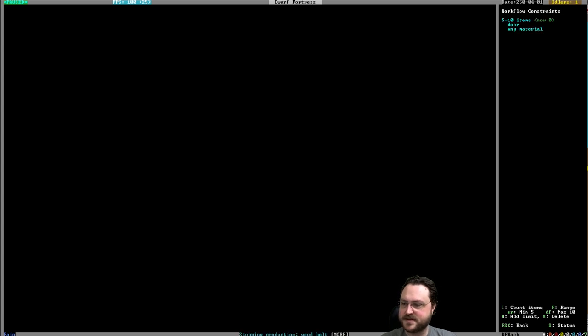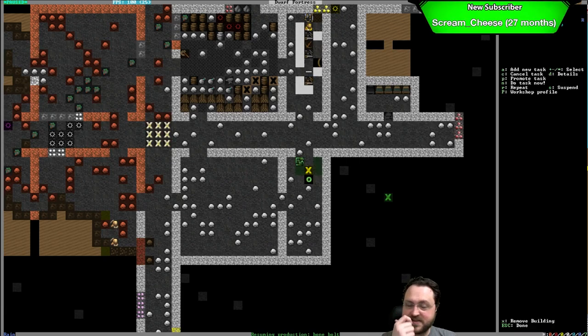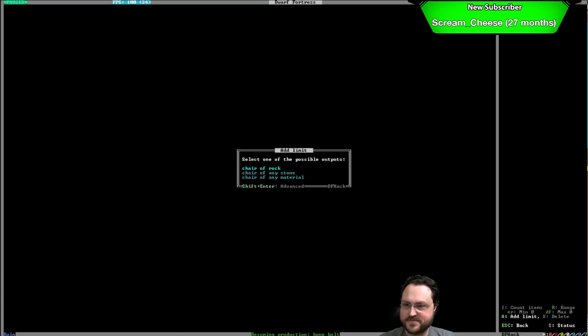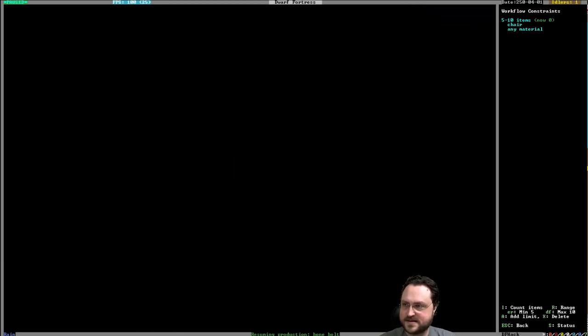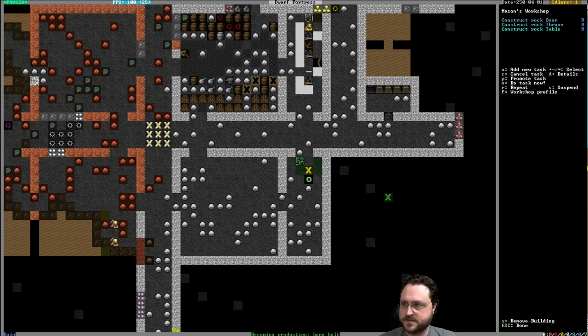Doors of any material — keep five to ten of those around. We need some thrones first, but we're going to have to make some iron thrones down the road. Anything else I want to add in here? We can start the cabinet, coffer, and whatever construction — tables are an important one.